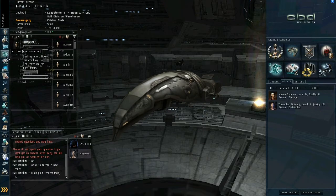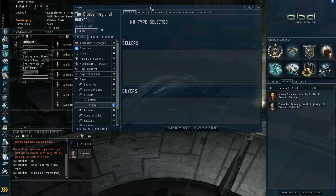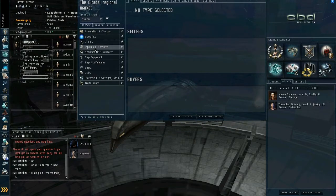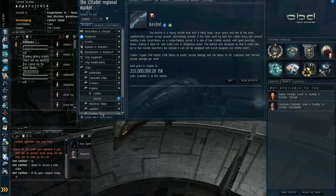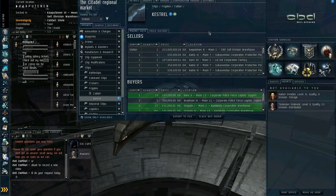The market, first of all, is something we intend to do a tutorial for. But in short, it's for buying and selling your stuff. If you want to buy something specific — say you want a new ship and you look at frigates for the Caldari — you can see I can buy a Kestrel for a particularly large price here in Jita.